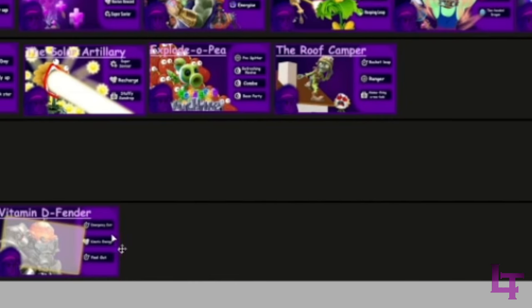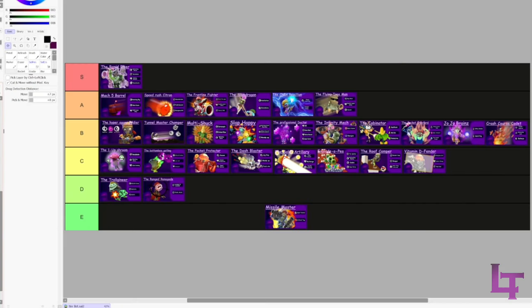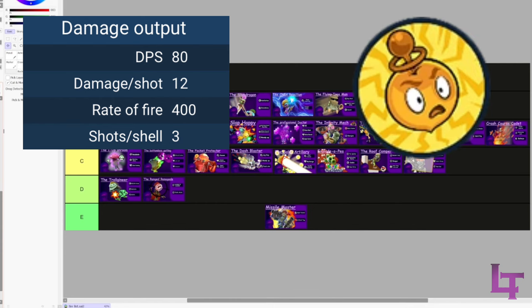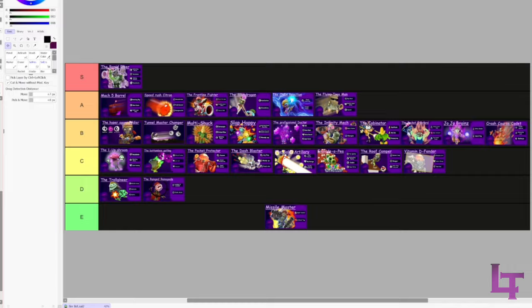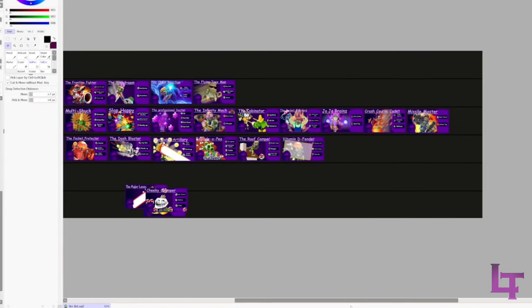Vitamin D Fender - C tier. The whole build puts emphasis on the Citron shield, which makes it very strong, but with Citron you already have a gun, a stun, and Earth damage. Why would you not just use Speed Rush Citron instead?